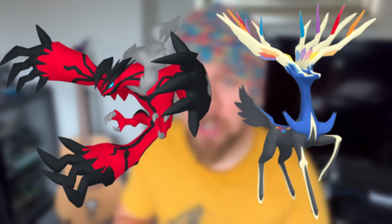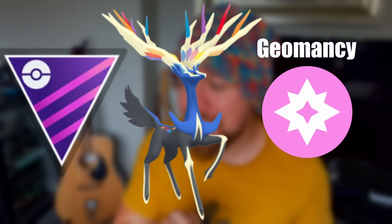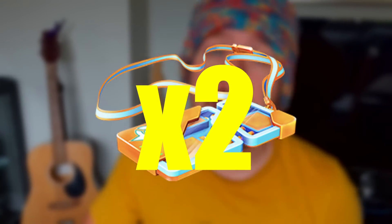In raids you have Yveltal and Xerneas, both with new moves. Xerneas with its new move Geomancy plays really big in PVP, placing fifth in the Master League using the moveset Geomancy, Close Combat, and Moonblast. Xerneas has become an absolute beast, so if you're doing any raiding use your passes — especially those two free passes — and grind for a shundo.